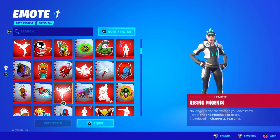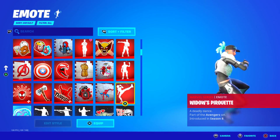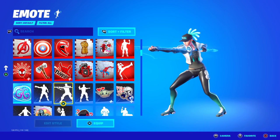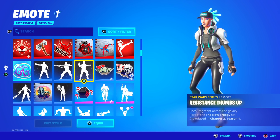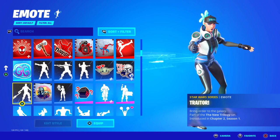Onto Marvel, they have Mighty And, Rising Phoenix, and the rarest one of course, Willow's Pirate Wear. Star Wars emotes — they have Jedi Training. I don't have this emote, I didn't do the challenges. It's probably the rarest free emote. Resistance Thumbs Up — another one which is actually rare now. And of course, Traitor. So they have all of the rare Star Wars emotes.